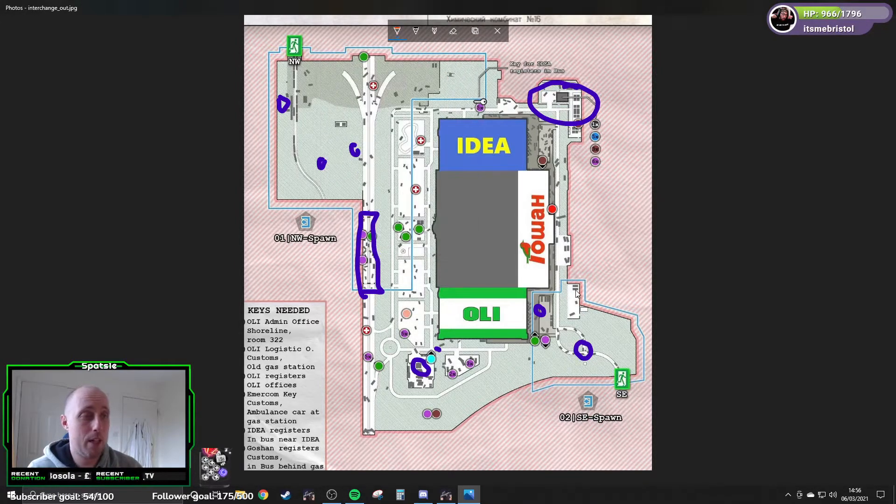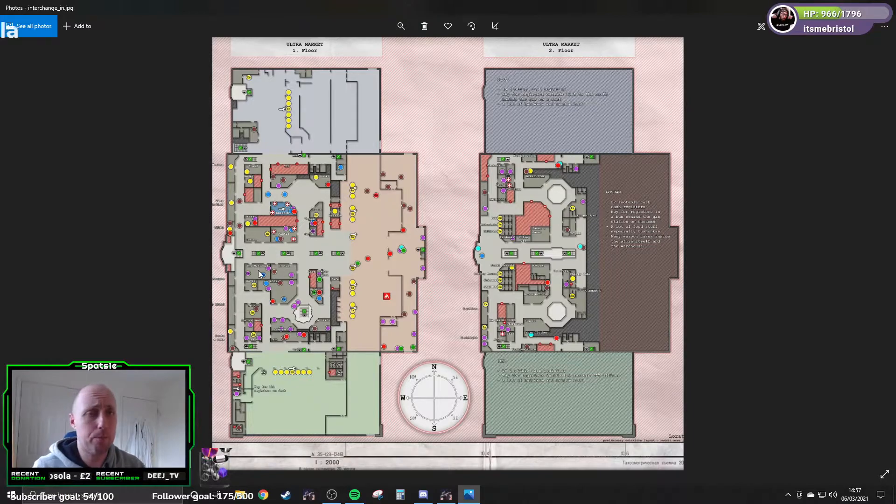Depending on where you spawn, you'll want to get in one of a couple of ways. There is a loading bay you can enter — that's also a good exit. Or there's a side door, or if you're feeling adventurous just go straight in the front door. There are a number of underground parking spaces but it's a bit of a maze and there's not a huge amount worth it down there except other PMCs, so just avoid it in my opinion.